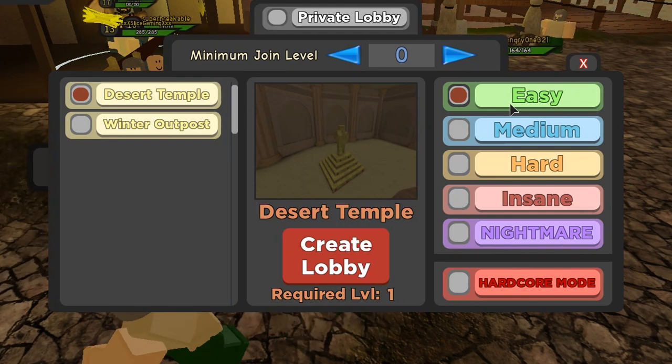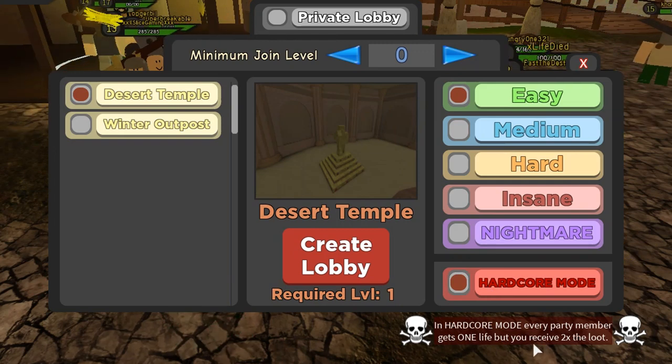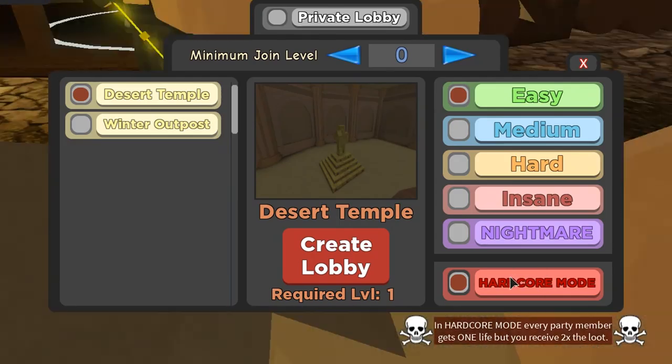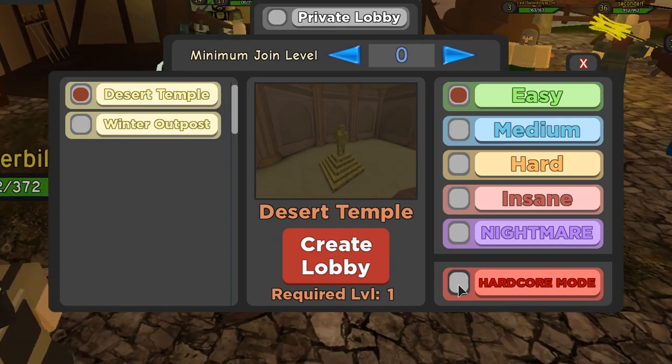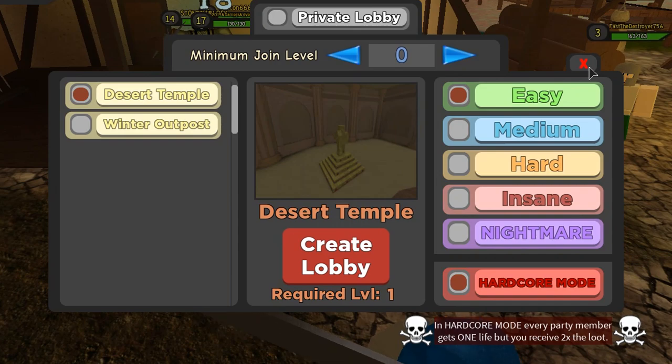Hardcore mode means if you die, you don't respawn, but you do get better loot — two times the loot, as you can see. If you don't have it on, you will respawn but get less loot.